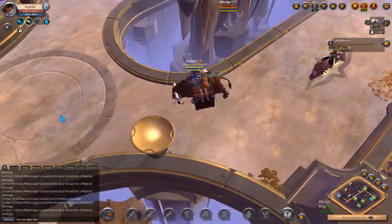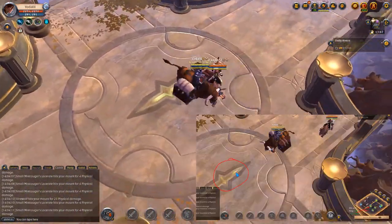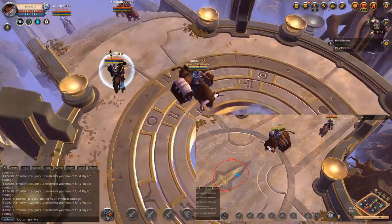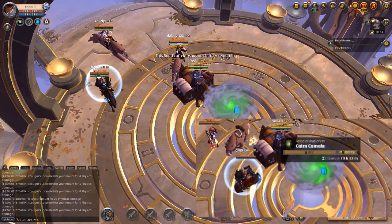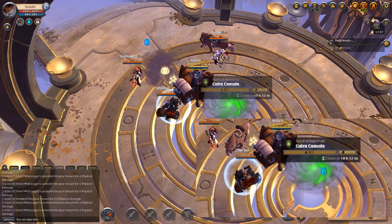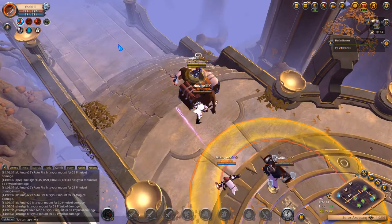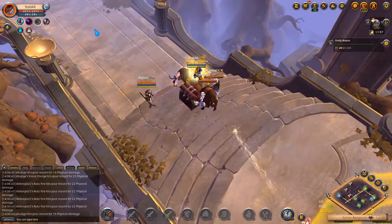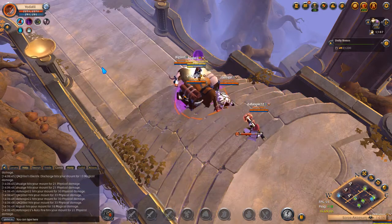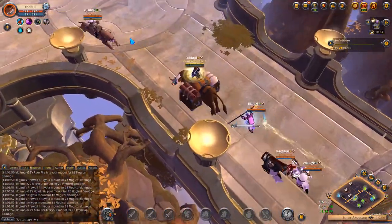People on the upside turning back — getting space between us. Here I should have just stayed and waited for them to dismount, which would have given me time to reposition. If they dismount there, I can just run away because their 10 seconds won't be enough to catch me.